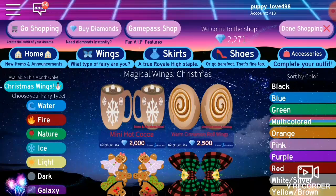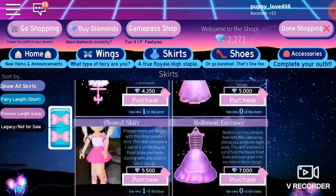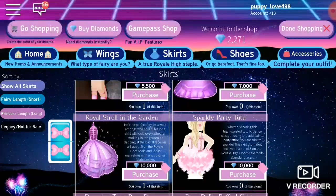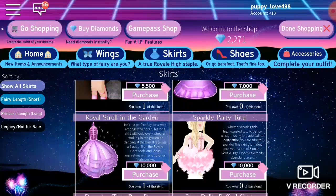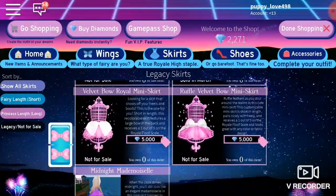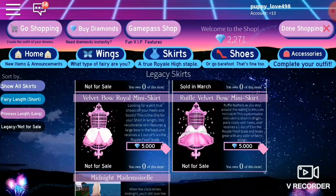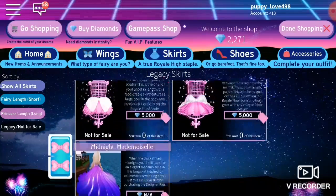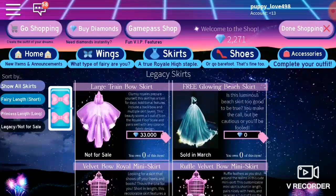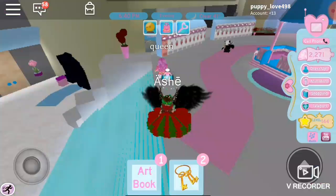I could afford the secret fairy skirt but I already have that. These legacy items — you're not allowed to get them anymore. I really, really want the ruffle velvet boy mini skirt — I thought I was really going to get that but I didn't. This one free glowing big skirt was free and I really wanted it but I didn't get it sadly.